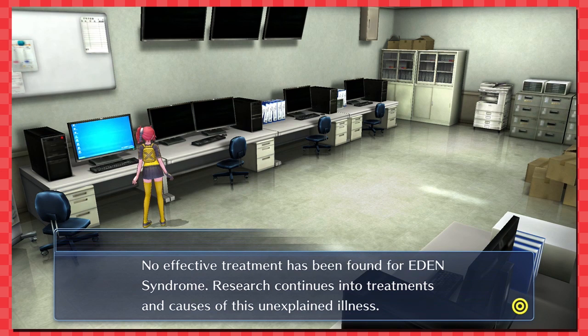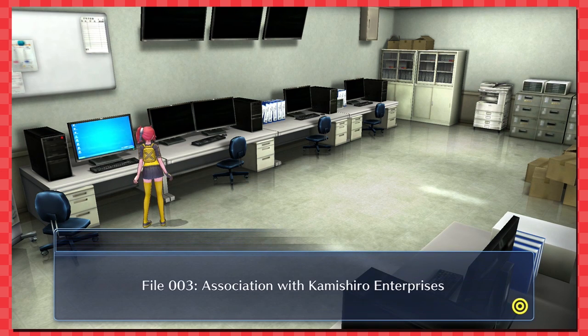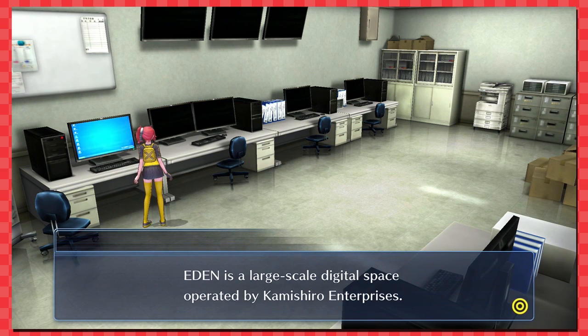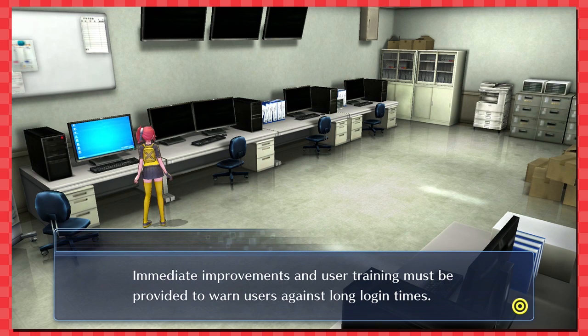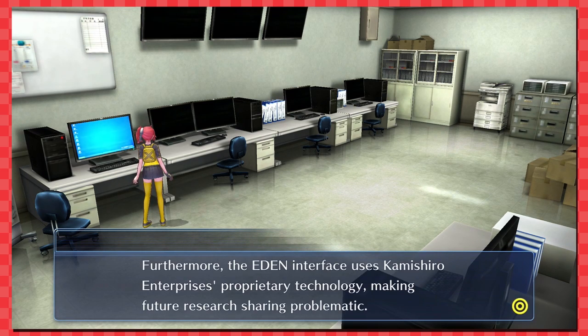'File two — Treatments for Eden Syndrome: no effective treatment has been found. Research continues into treatments and causes.' 'Association with Kamishiro Enterprises — Eden is a large-scale digital space operated by Kamishiro Enterprises, deeply affiliated with government agencies. Eden's business areas are expanding quickly. Immediate improvements and user training must be provided to warn users against excessive login times. Furthermore, Eden's interface uses Kamishiro's proprietary technology, making future research sharing problematic.'